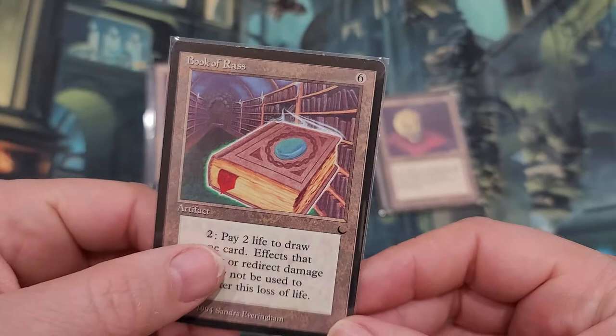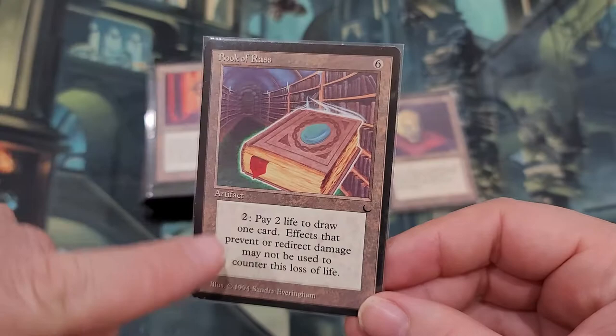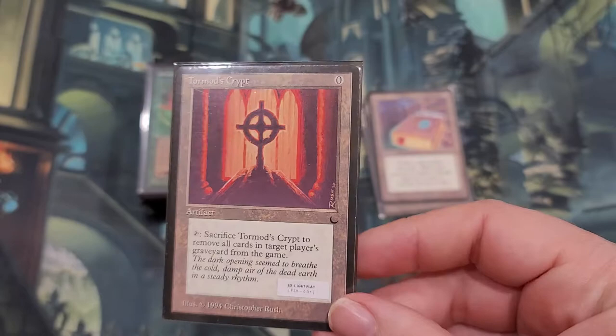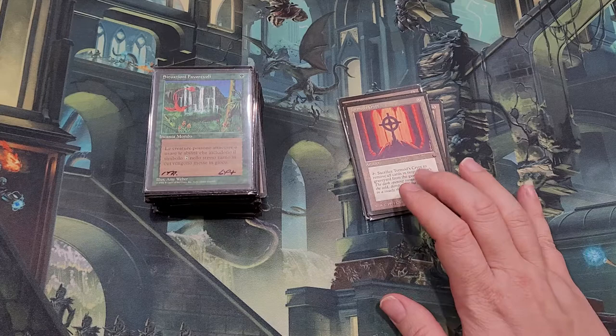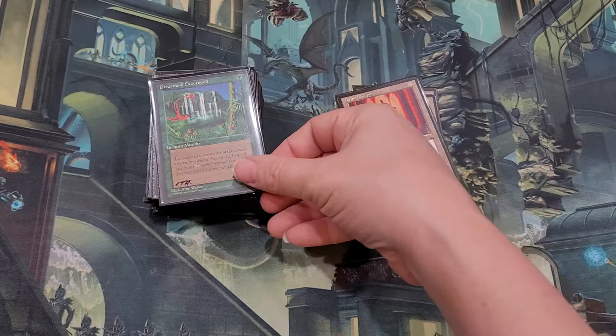Book of Brass — it costs six to get out, you pay two and two life to draw one card. It's a lot to draw a card though — six and then that. I don't think that's going to be a game winner anytime soon. Now Tormod's Crypt gets a lot of use — sacrifice the crypt to remove all cards from target player's graveyard from the game. Eventually they replaced this with things like Jukobod, and there's a Grafdigger's Cage type effect where you can cause people to sacrifice their whole graveyard. There have been functional reprints of this, but this is the OG — the original that did that kind of thing. Really good old card to have.